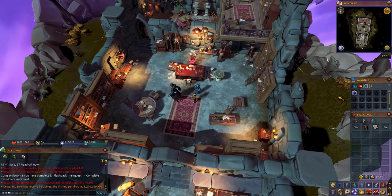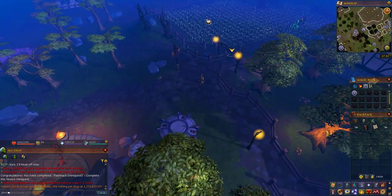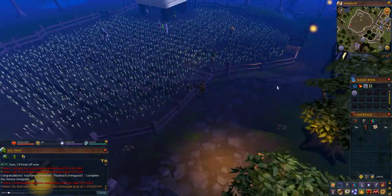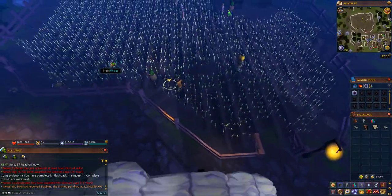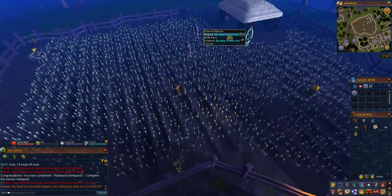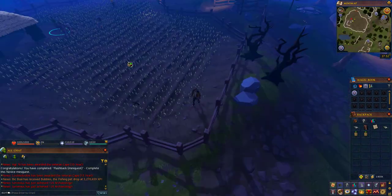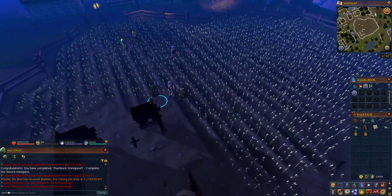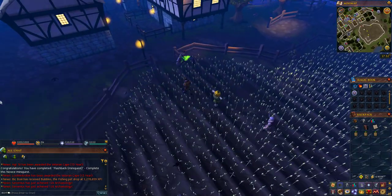Once this dialogue is finished, teleport to the Draynor lodestone and then run into the wheat field located southeast of the lodestone. Run south then east into this big wheat field. In the wheat field there are three different spooky scarecrows — click on those to pick them up and they'll be placed into your inventory. The first one is by the entrance, the second is in the most northeastern corner of the field, and the third is by the small structure to the south.